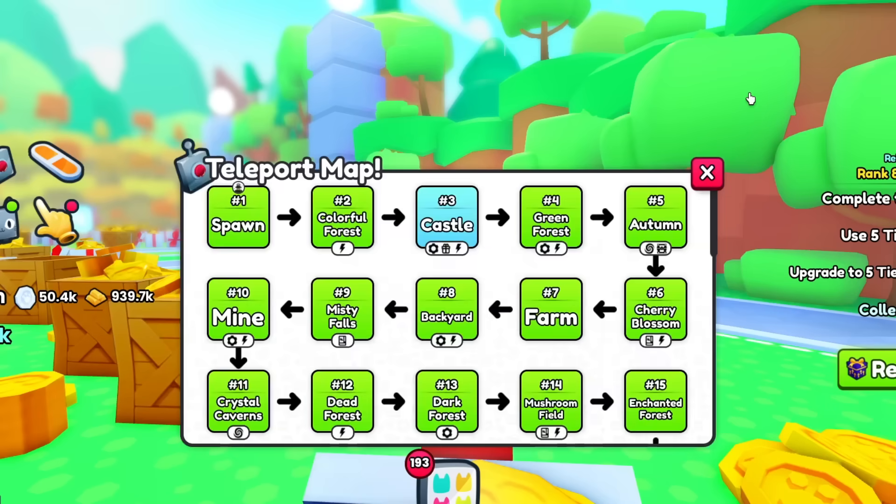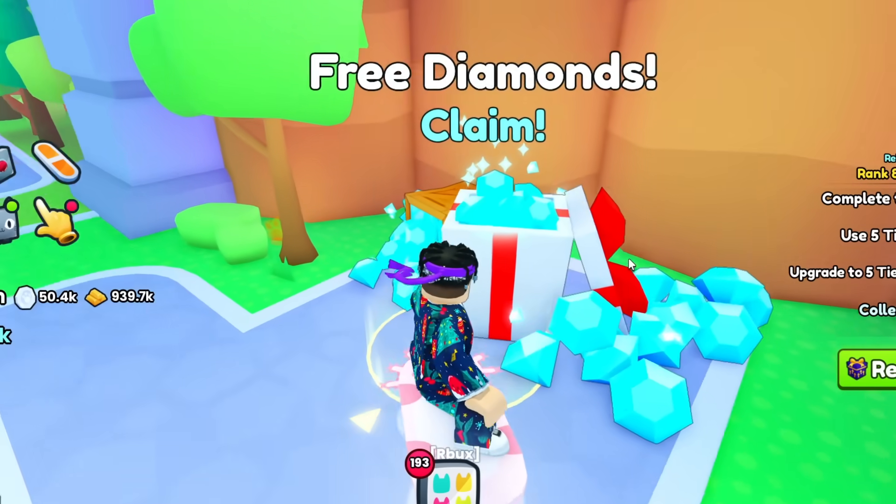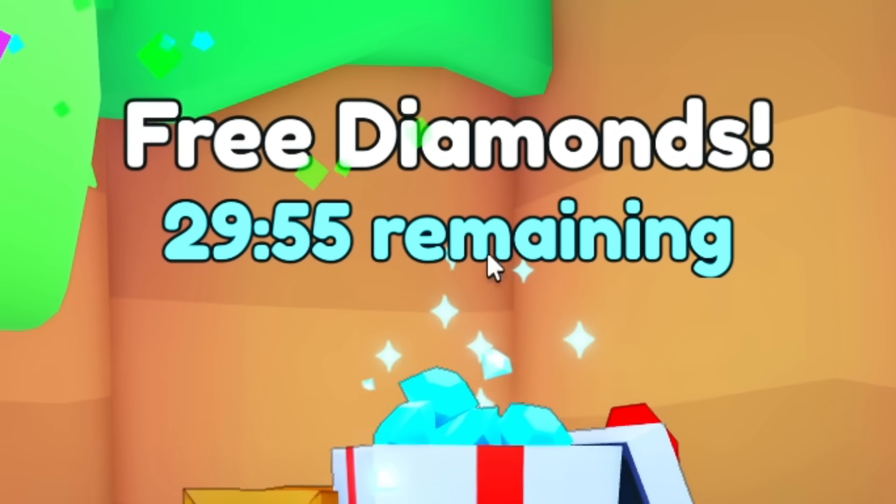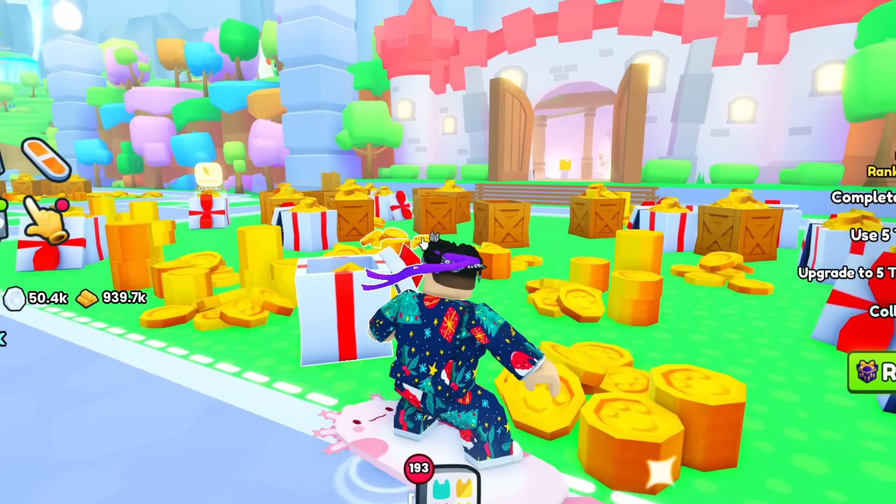In area number three, the castle, you can actually claim some free diamonds right here. Look at that — I just got three, absolutely free. And you can do this every half an hour, so make sure you do that.